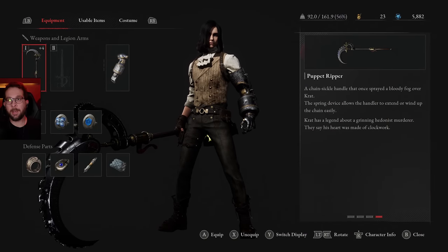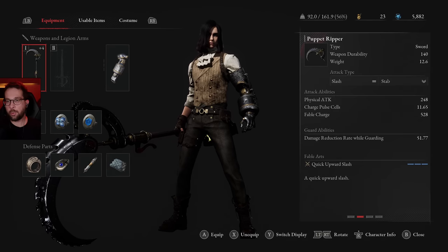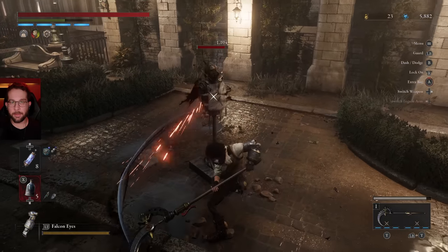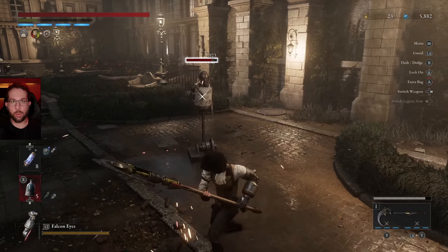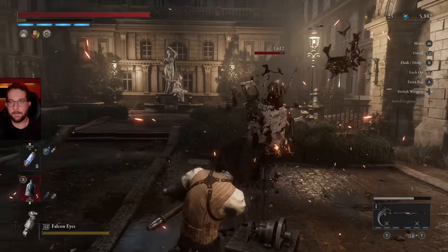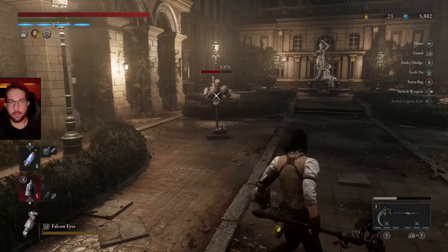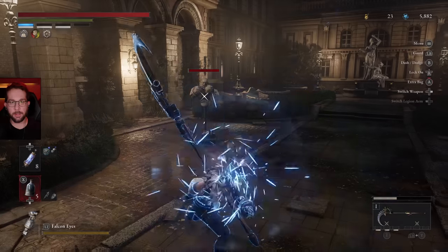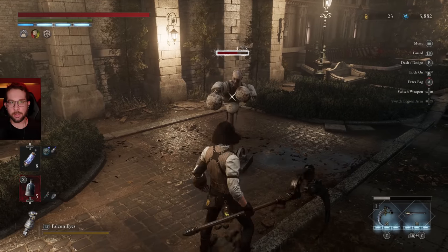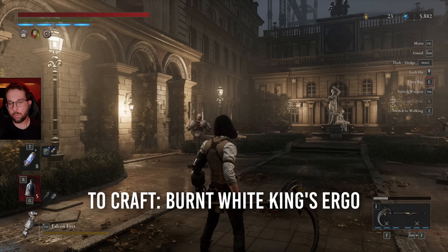Another one of my favorites is the Puppet Ripper. This has a C scaling in Motivity and a B in Technique. It comes with Quick Upward Slash and Storm Spinning Slash. The regular attacks are kind of like a farmer's scythe, but the special attack turns it into more of a whip. The charge attack does that twice, and I use that pretty often. One of its fable arts does a big straightforward whip with pretty good range. The other one has a little bit shorter reach but hits multiple times all around you. To make this, you will need the Burnt White King's Ergo.